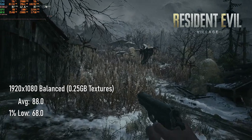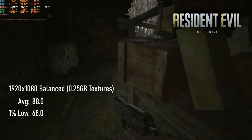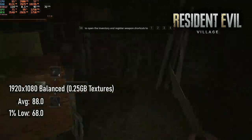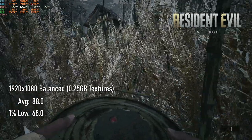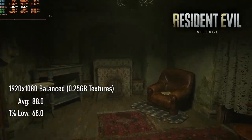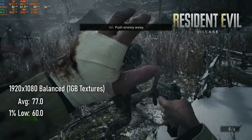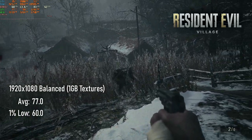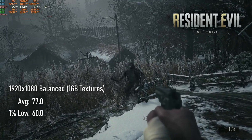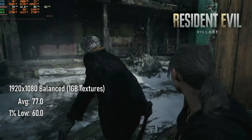On the subject of VRAM, I did some mild experimenting with the texture settings in Resident Evil Village. To keep within the game's VRAM guidelines, I had to run at the balanced preset with texture quality reduced to 0.25GB. This meant an 88 FPS average and 68 FPS lows, but with some ugly textures from time to time. I did a run with textures set to 1GB, causing VRAM usage to jump by an appropriate amount and inevitably system RAM usage to jump too. This tweak saw average FPS drop to 77 and lows to 60. This may not work out as well for you if you have less available system RAM.